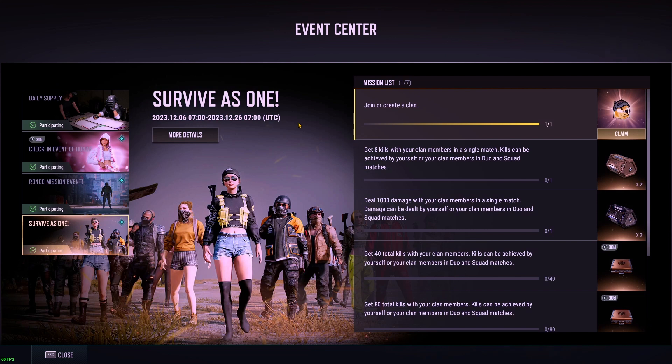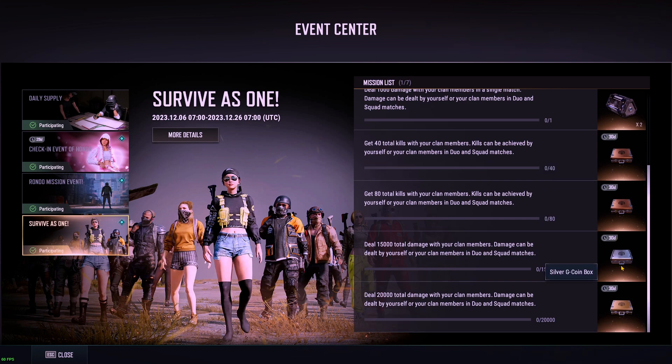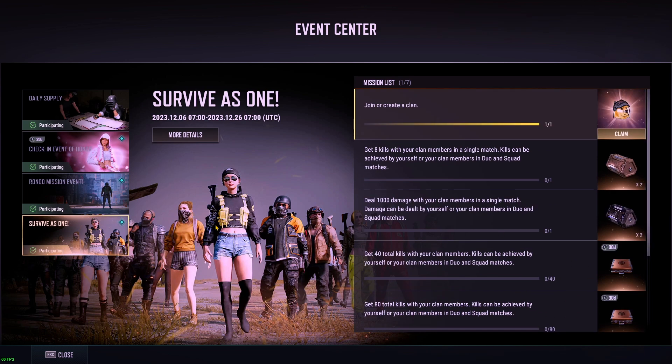Then we have the survive as one clan mission going on — join a clan, play a bunch with them, and we get some bronze G coin boxes, silver G coin, and even a golden G coin box for dealing 20,000 total damage with your clan members.